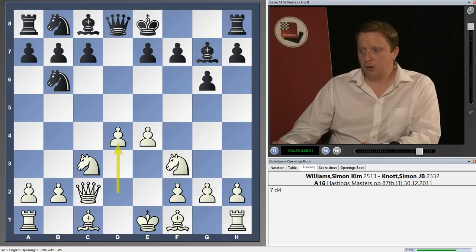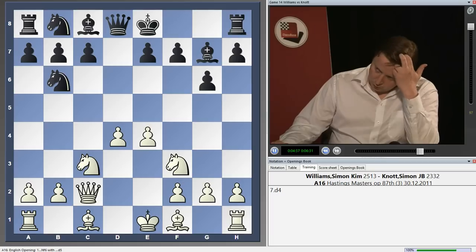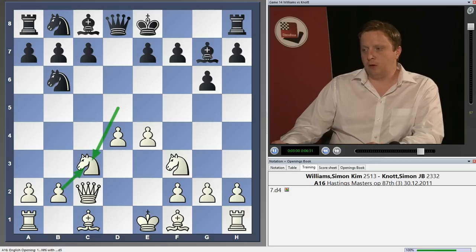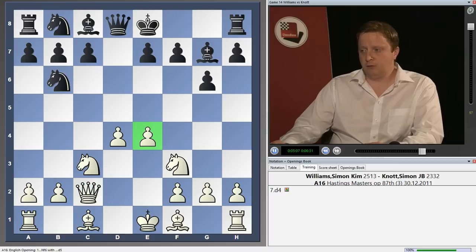Now I play d4, and this is certainly not a normal Grünfeld, because in a normal Grünfeld Black would have already taken on c3. In this position I've gained a number of tempos compared to a normal Grünfeld. My queen is quite good on c2, I have a strong centre, and this is just a very promising position for White.